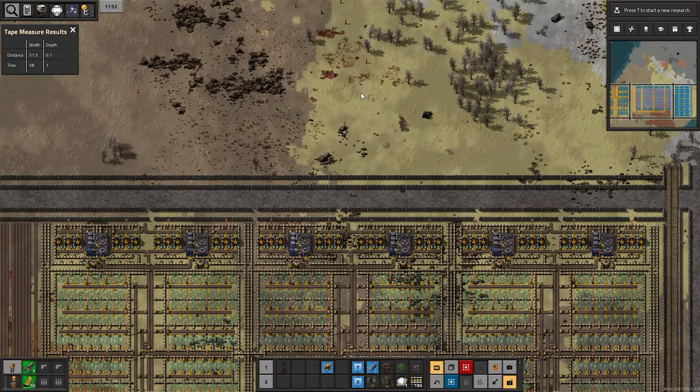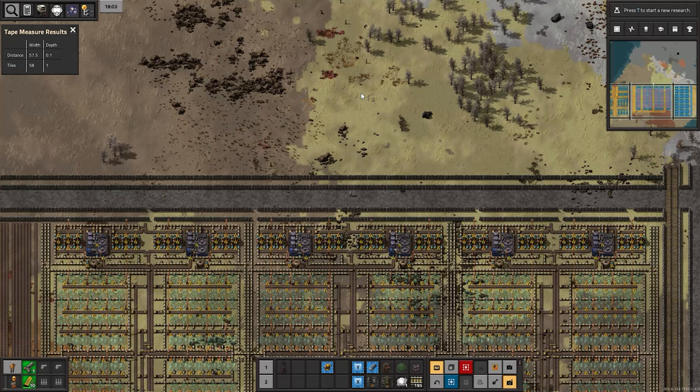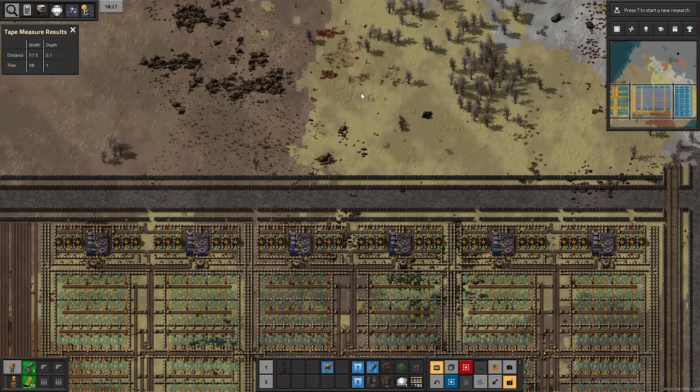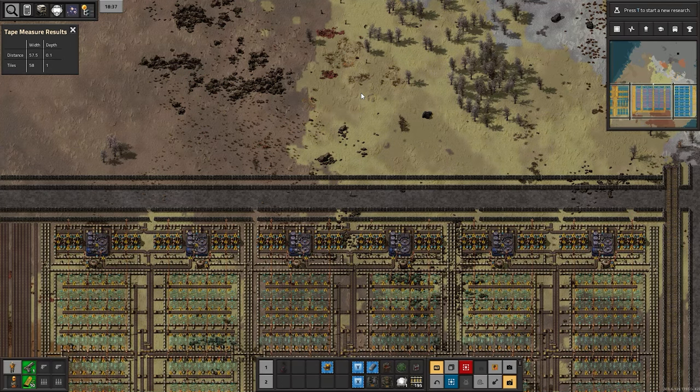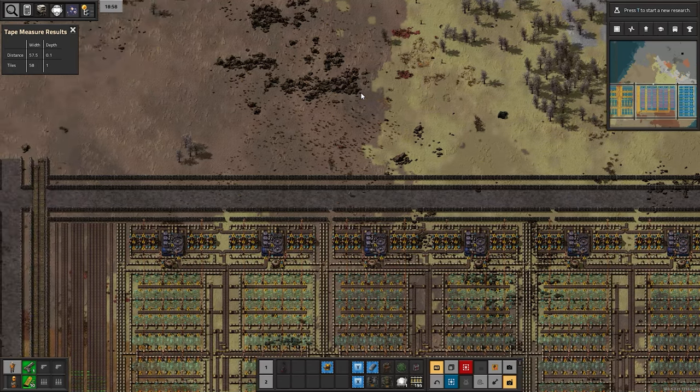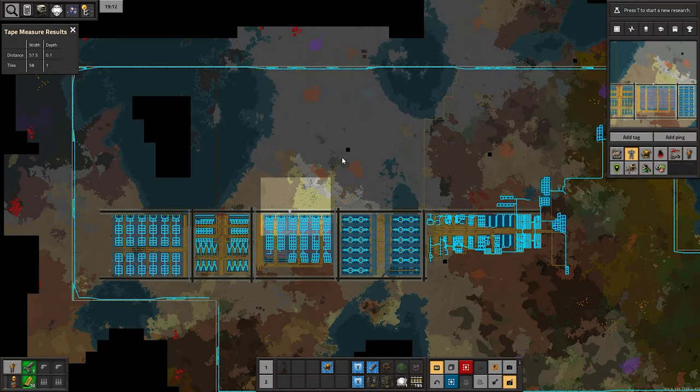What I want to do next is deal with the other things I need: oil, gas and chemicals, rare metals, and stone, glass, silicon. I want to move the camera and start with oil — I want to put oil here. Then I'm going to deal with chemicals and gas here, and then rare metals and stone depending on how I feel about it.